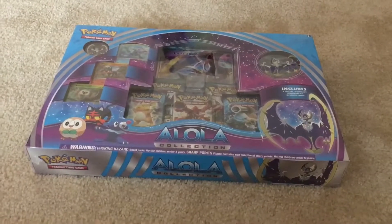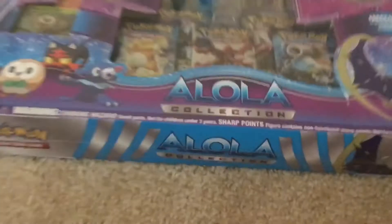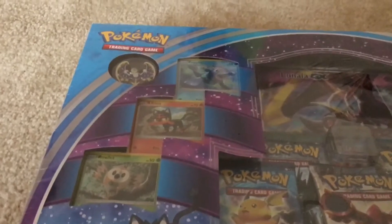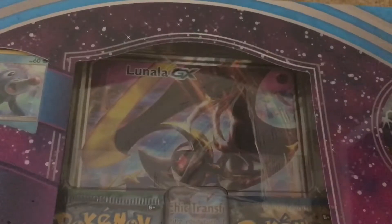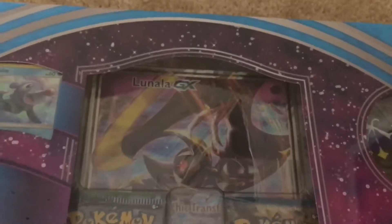Hey guys, today we're gonna be checking out the Alolan Collection. It's for Pokémon Moon. It comes with five booster packs. It also comes with the starter Pokémon. It comes with a Lunala pin, a super-sized DX Lunala card, and a little Lunala toy.